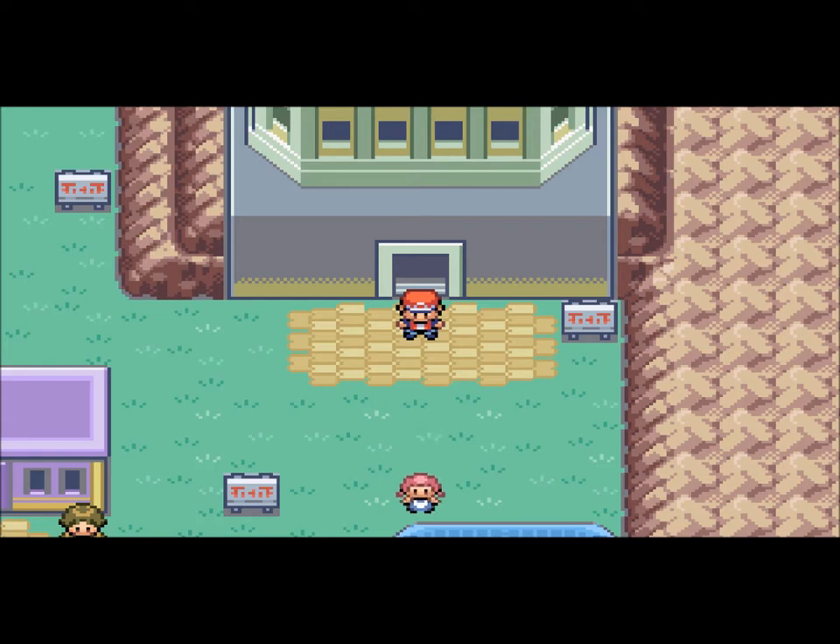What is up, guys? It is me, Jake the Happy Snaker, and welcome to part 17 of my Pokemon FireRed walkthrough. In the last part, I went inside the Team Rocket hideout, and I battled a bunch of Team Rocket losers, then I battled Giovanni, the ultimate loser. Then he gave me the Silph Scope, which means that we can now go inside the Pokemon Tower. So that's exactly what we're going to do in this part.